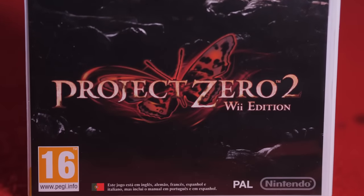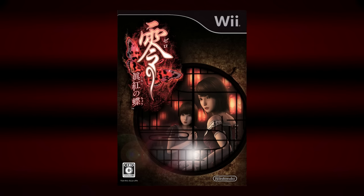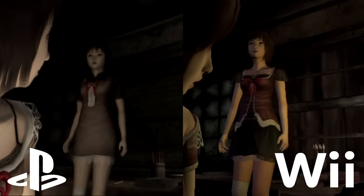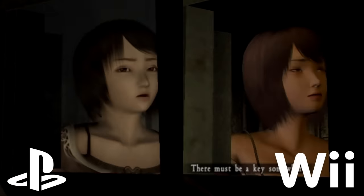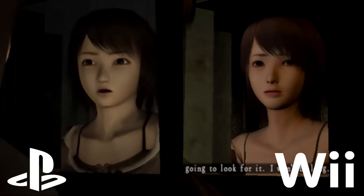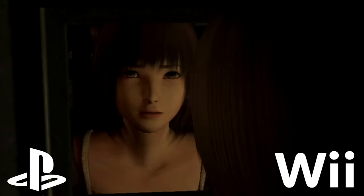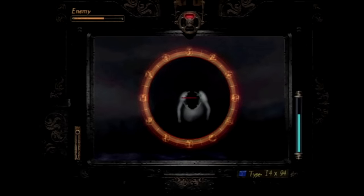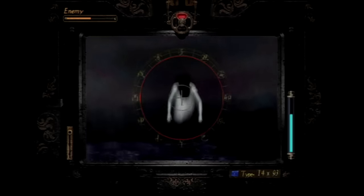Fatal Frame 2 Wii Edition — or Project Zero 2 Wii Edition, or Deep Crimson Butterfly in Japan. We never got it here in North America — it was Japan and Europe only. This version featured a total graphics overhaul with brand new character models that have much more realistic proportions. The graphics on the Wii version are a considerable upgrade, and the lighting effects are much more dynamic with nicer colors as well. Though I do think some of the appeal got lost in the transition.